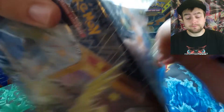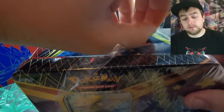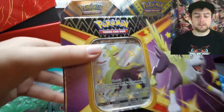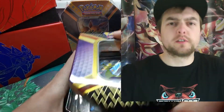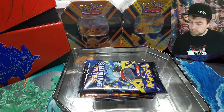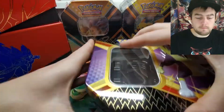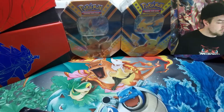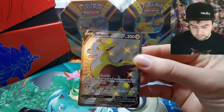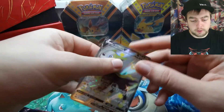One thing I didn't notice in the first Cramorant tin I opened was that it actually had a peel seal on the back, so I ended up opening it with scissors like a fool. There's the Boltund V full art card with the texture — beautiful looking card, just gonna schlep it.